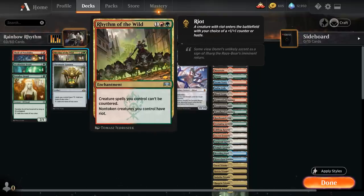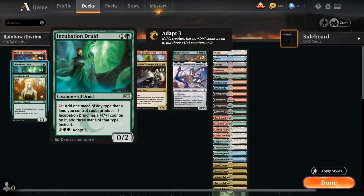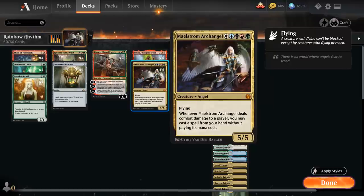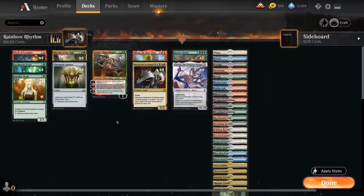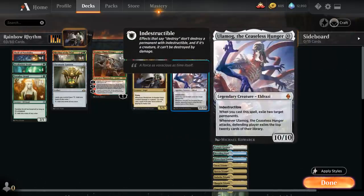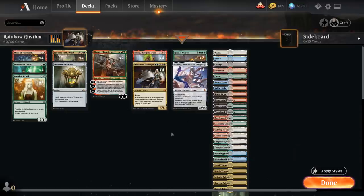We also have the full playset of Rhythm of the Wild — a three-mana enchantment saying creature spells we control can't be countered, and non-token creatures we control have Riot, meaning when they enter the battlefield they either get a +1/+1 counter or enter with haste. The +1/+1 counter is very useful with Incubation Druid since we can play it, get a counter right away, and then on the following turn it taps for three mana — potentially helping us ramp out cards like Hornet Queen and Ulamog. The haste part is great with our Maelstrom Archangel, as we can potentially play the Angel on turn four if we go turn two Paradise Druid, turn three Rhythm of the Wild, then attack with a hasty Archangel putting an Ulamog in play as early as turn four.